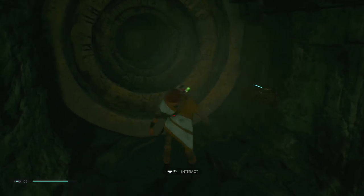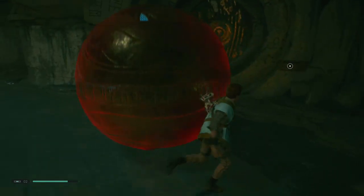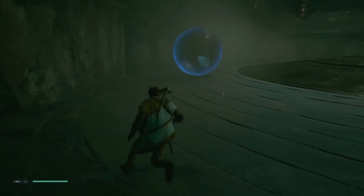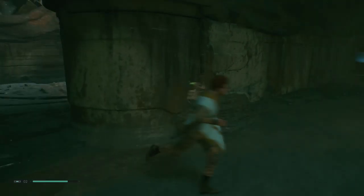There are two puzzles I'm going to be showing you in this video. The first one is actually going to give you a force essence, which will increase your maximum force — or at least give you one out of three, because you do need three to increase it. The second one is a little bit more tricky, but it's your only way back out of that tomb.